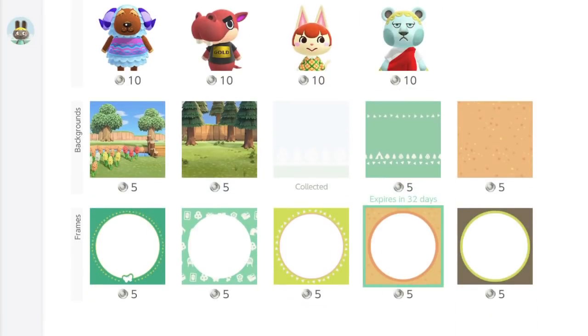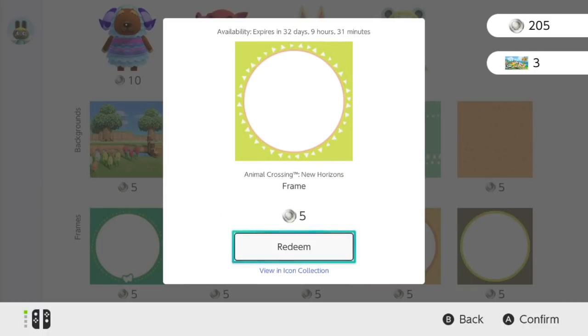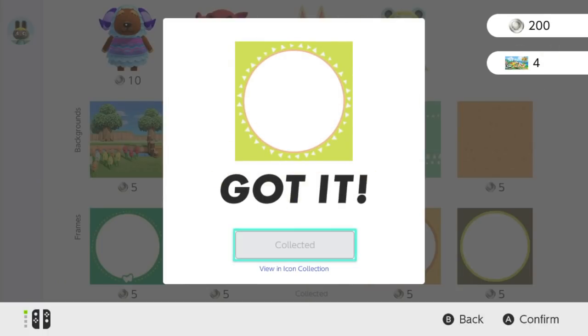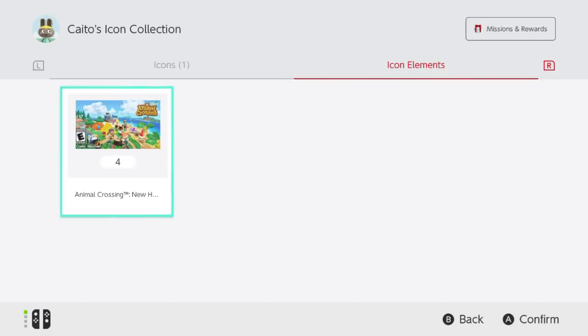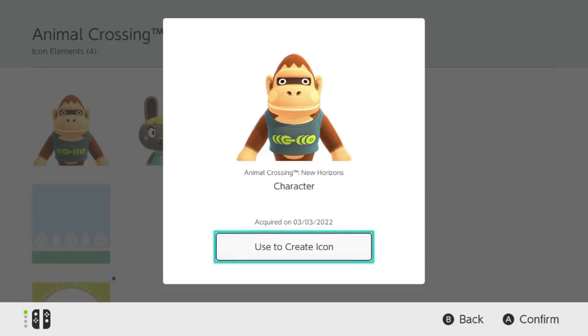They also have these backgrounds that you can get — let's go ahead and get one of these frame backgrounds and put that around Louie as well. Once you've got your character and your frame or background, all you have to do is go to View Icon Collection. In here you will see all of the different icons you've purchased, and you can select Louie.